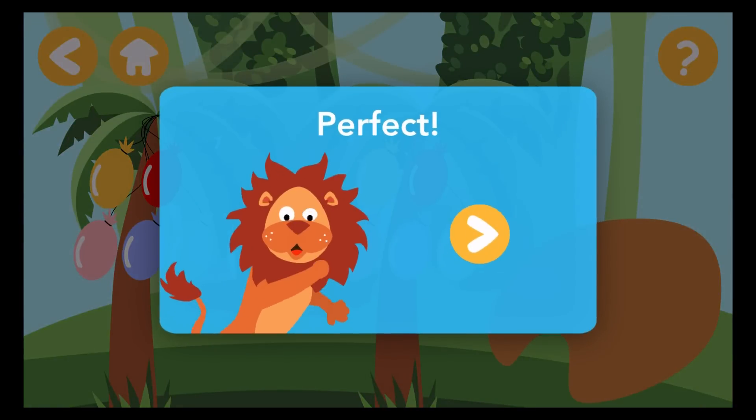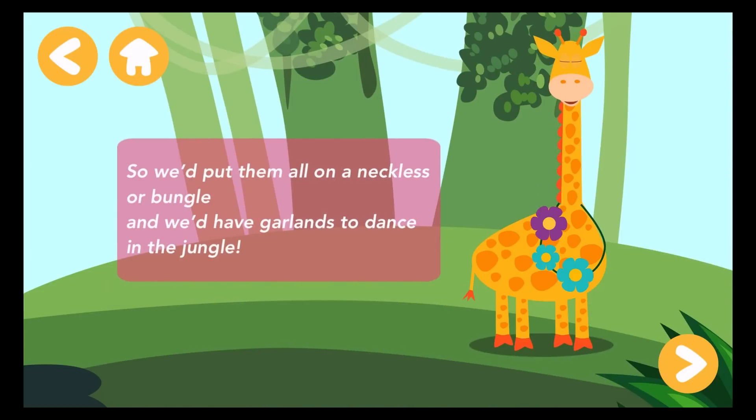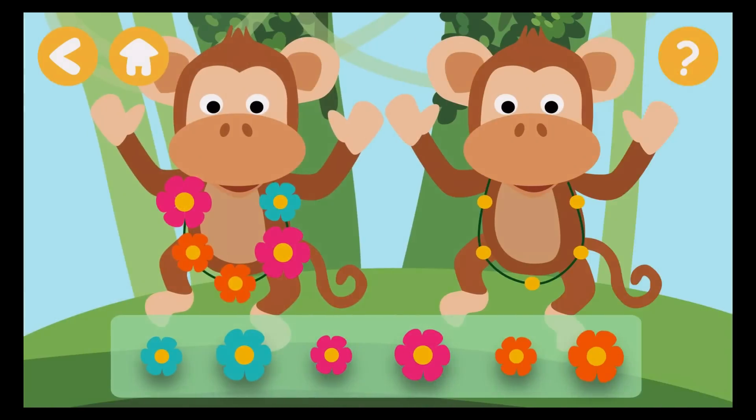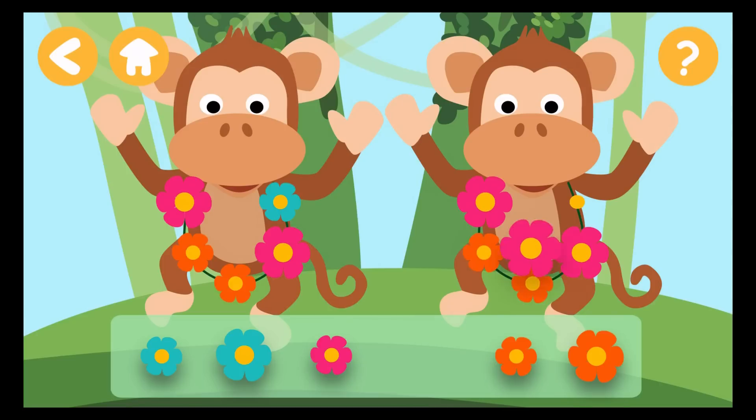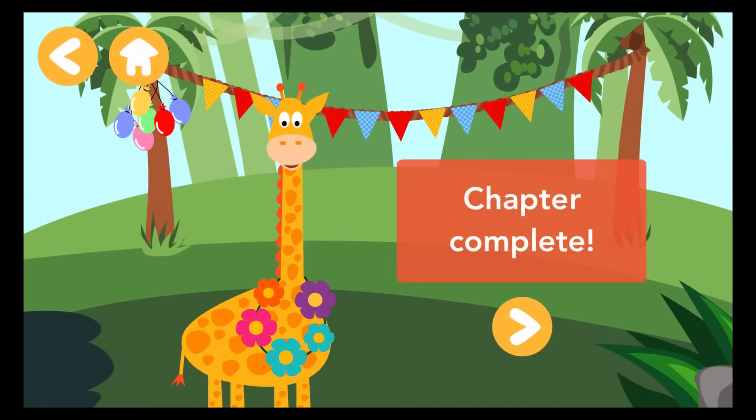Perfect! This party would be so cheerful in case we could just pick up the flowers from a vase. So we'd put them all on a necklace or bangle and we'd have garlands to dance in the jungle. Create the garlands. Congratulations! Chapter complete.